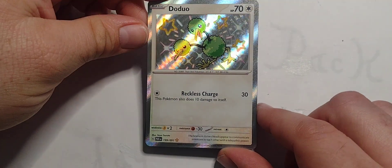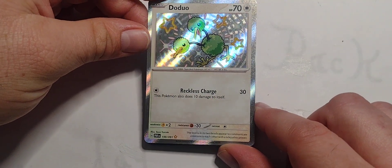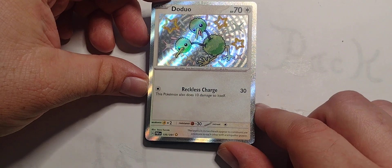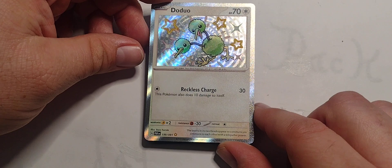Got the Gold Star Dudunsparce. That's pretty cool. 70 hit points, Colorless. Single Colorless for Reckless Charge 30 — this Pokemon also does 10 damage to itself. Okay, that's not that great.